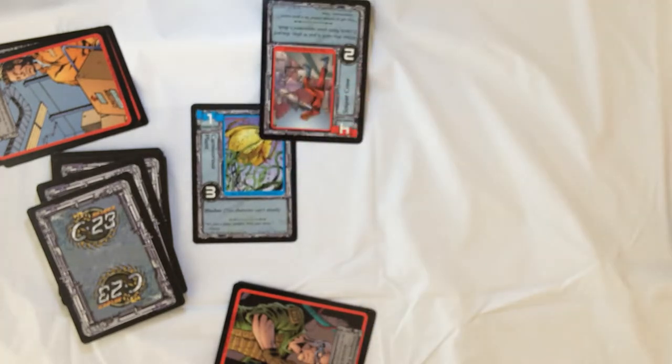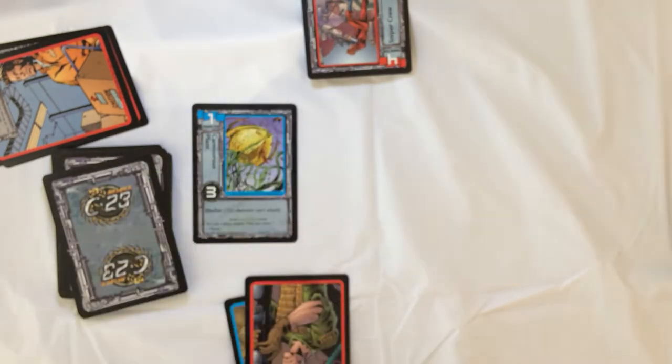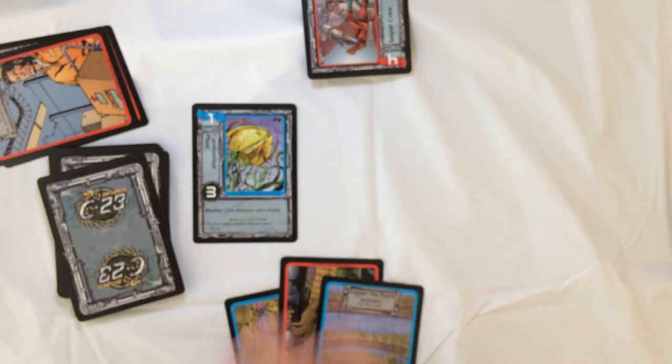You guys will go back and forth. Whoever decks out first is the loser. The number there — two is two power versus that three, so three can block him, but he's already done two damage. Draw your cards, untap your stuff, keep going back and forth until you have a winner.